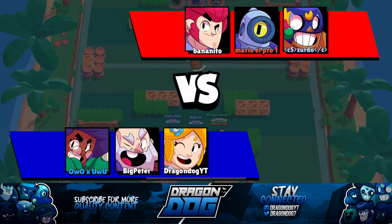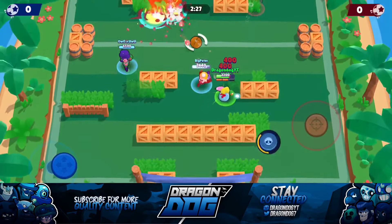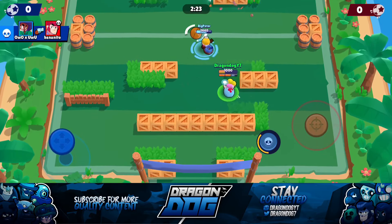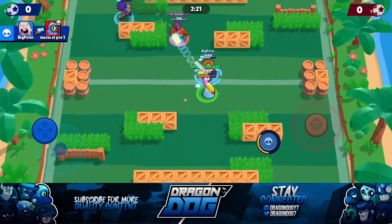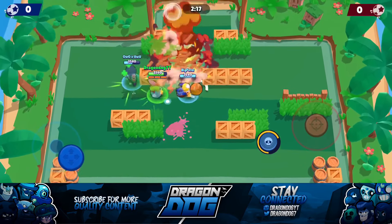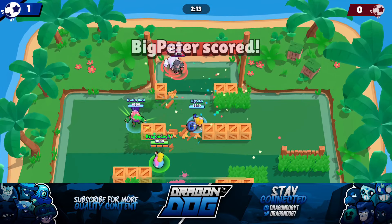Going against a Primo as a Piper is not very easy, especially if you're not max level and he's over-leveled, because you have to hit more than three shots on him at max range to even come close to killing him. But luckily we were able to take the whole team out here, the Dynamite supers in, and it's a nice easy 1-0 goal.